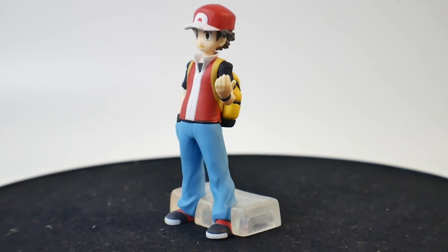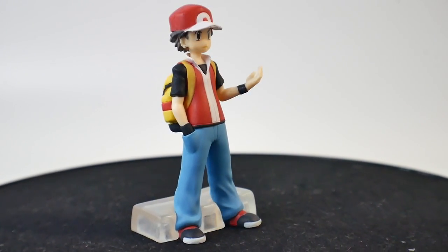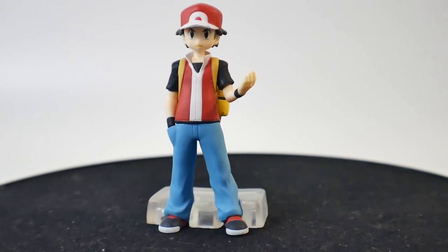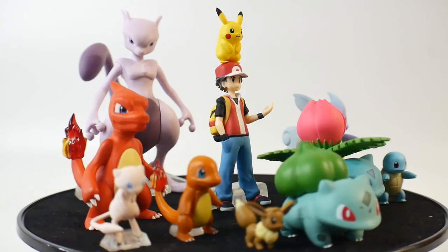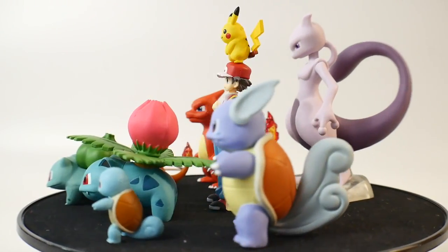And lastly, Red, who actually has a little bit of articulation in the head. And here they all are scaled together, which look fantastic in the 1-in-20 scale.